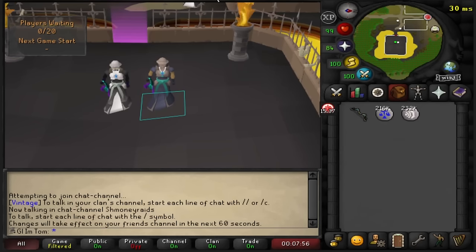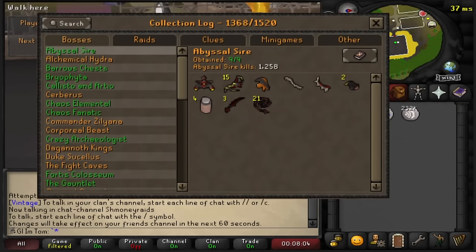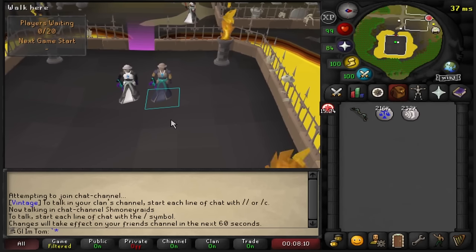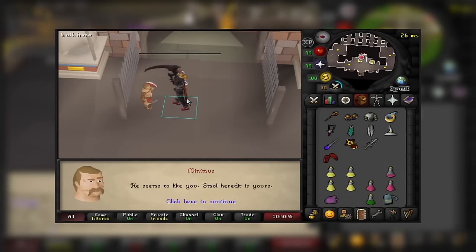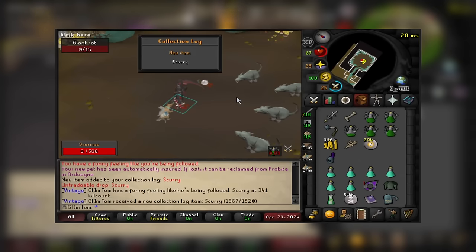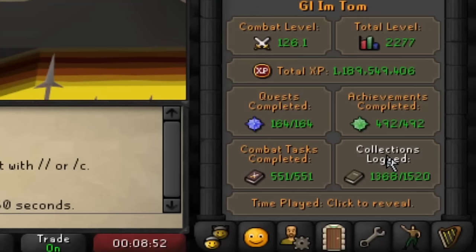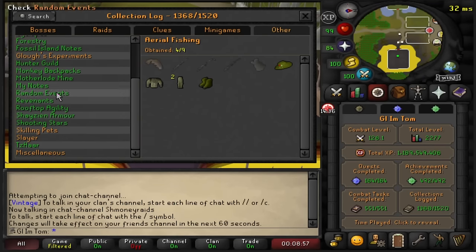Welcome back to the channel guys. If you're new around here, this is my Ironman Completion Series — the series where I try to complete the entire boss log on my endgame Ironman account. If you missed the previous episode, we managed to complete the entirety of Valamore, getting 3 new pets: the Quetzin, the Coliseum pet, and the Scurris pet, putting us at 34 pets in total. In this episode, we are starting at 1368 collection logs and I want to continue the pet hunting starting with Soul Wars.